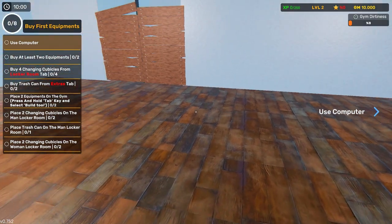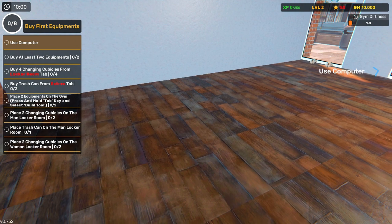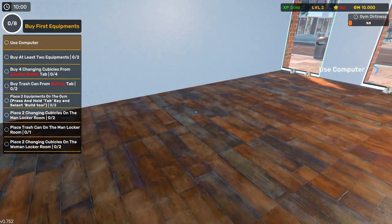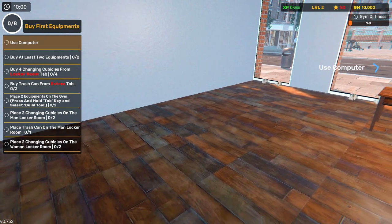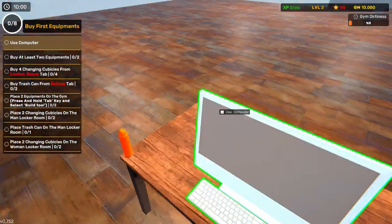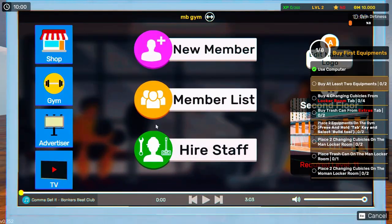Alright, it says use the computer to buy at least two pieces of equipment. Buy and change — a change in lockers, four lockers. It says a trash can. So you need to change... use the computer. Alright, so we need a changing area — that's going to be a problem. It says two for ladies. That's lockers. First we need to get two pieces of equipment.